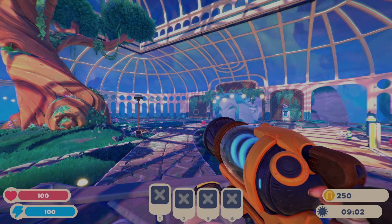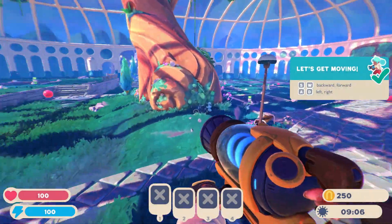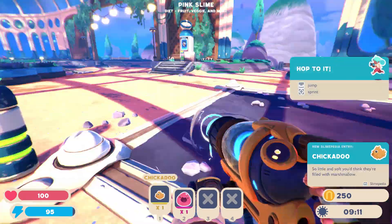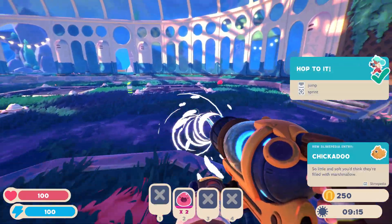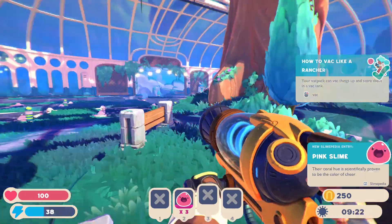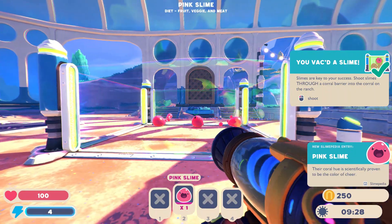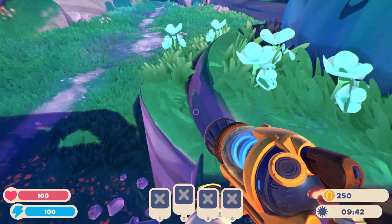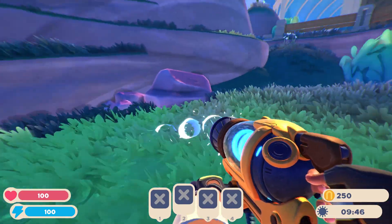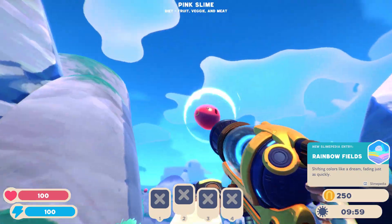The graphics are so much better than Slime Rancher 1. I know how to move. I have a chickadoo and a pink slime. How to vac like a rancher — you vac the slime. And the best thing in this game is that the grass wiggles. So, first area: rainbow fields.